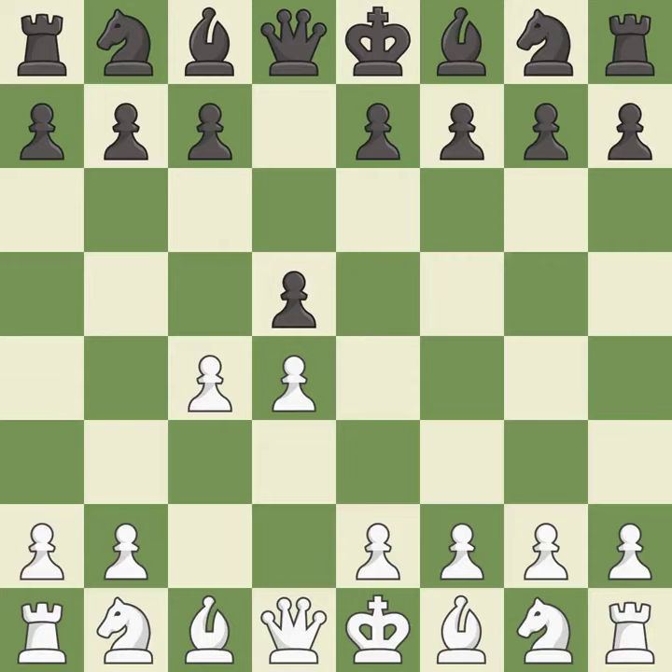The queen's gambit offers up a wing pawn to attack the center and distract black from the e4 square. e6 declines the queen's gambit by defending the central d5 pawn with the e-pawn, and c3 puts more pressure on the d5 square and helps control the e4 square.